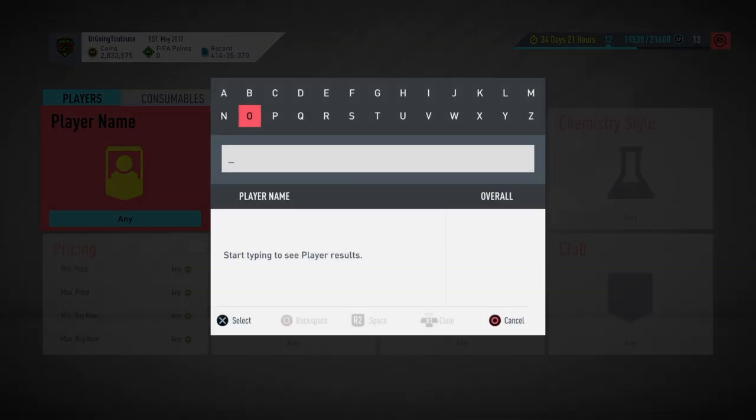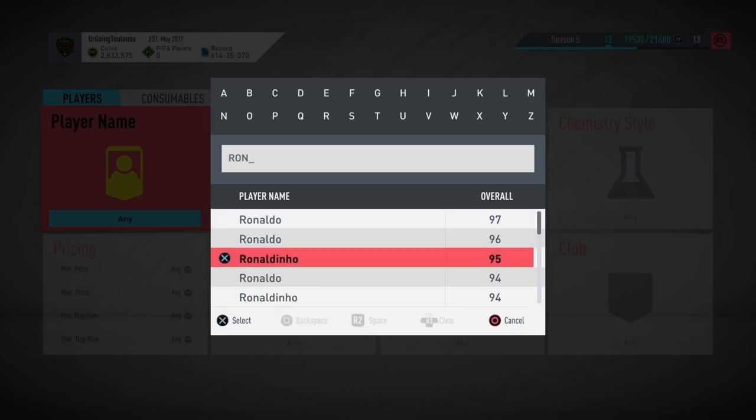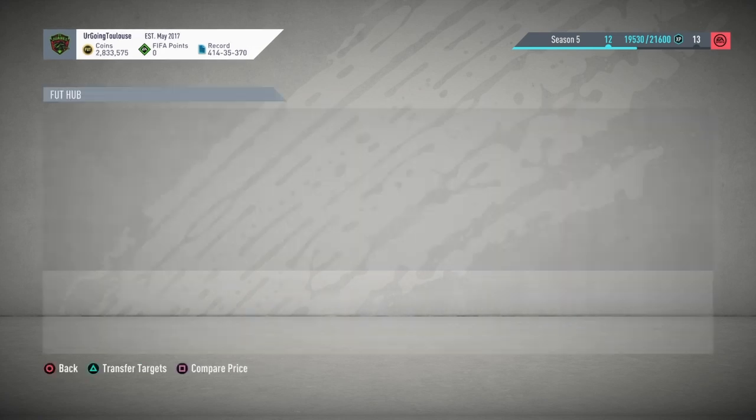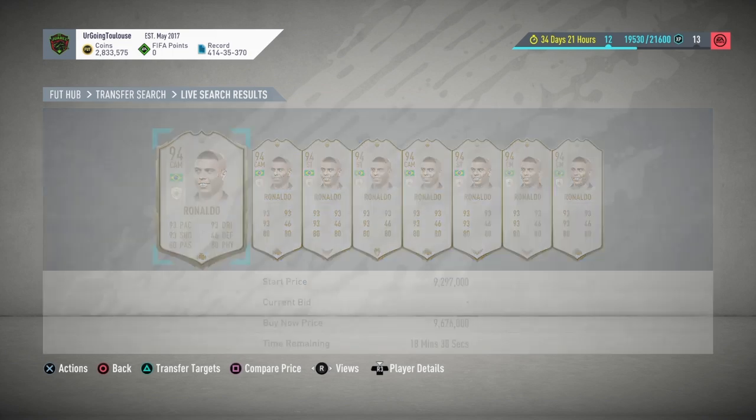We literally just got the best one you can get — he's the most expensive mid icon you can get. 94-rated R9. He's literally 7.7 million as the cheapest Buy Now price.